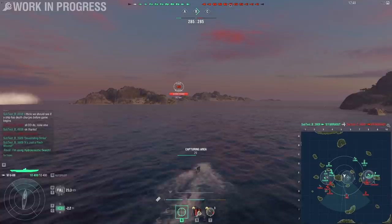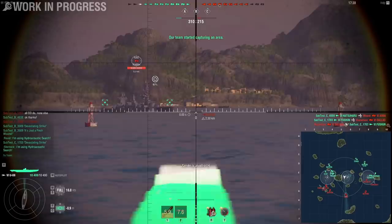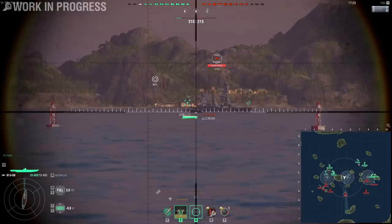I started submerging — I press the G button. So I went to periscope depth. Now I can launch a set of two torpedoes. After I do that, I can send out pings like this, and I need to hit the bow and stern of a ship. When I hit the bow or stern with a ping, the torpedoes start homing in on that position.